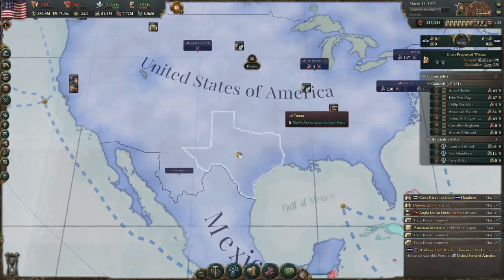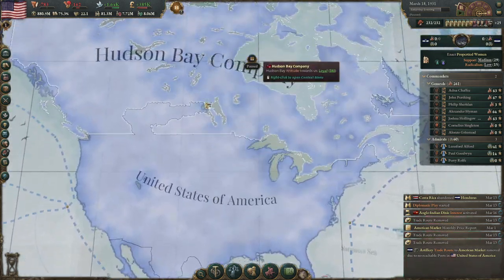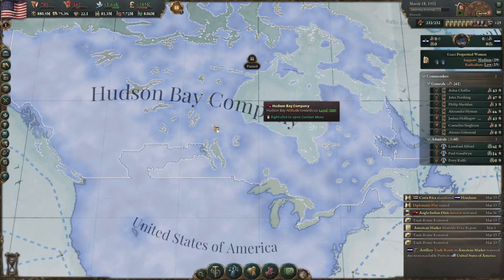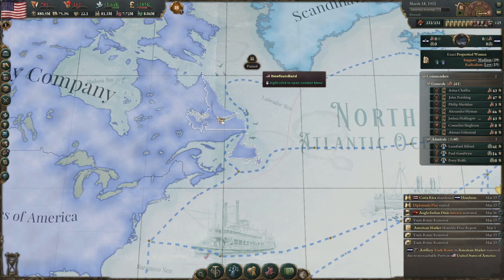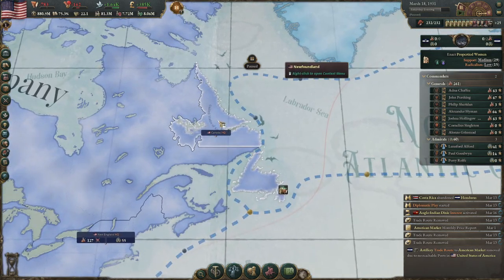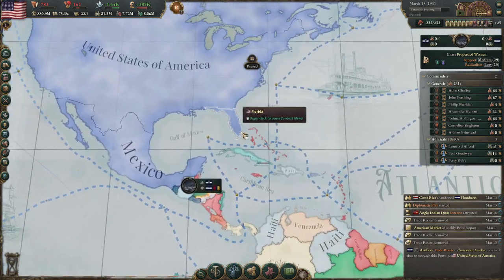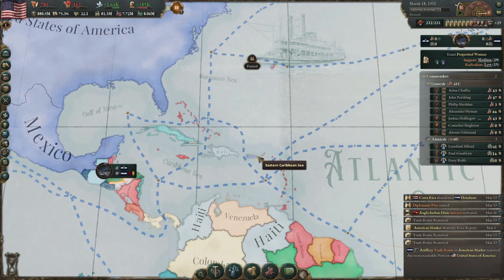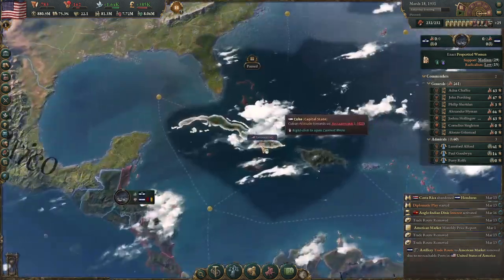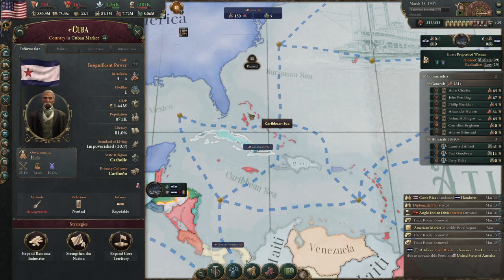After you reach critical mass, you begin expanding north and south. I was able to expand north fairly easily because the Hudson Bay Company went independent, eventually leading to a war with Great Britain over the final bit of territory in Newfoundland. Halfway through I decided to LARP and fight a war of liberation for Cuba and Puerto Rico. There's a little bug where American flags remain on Cuba even though it's still an independent nation.